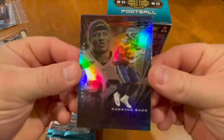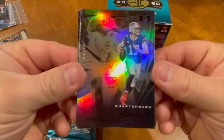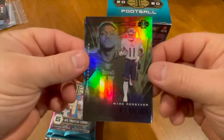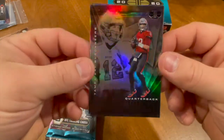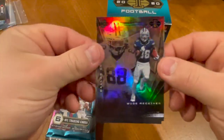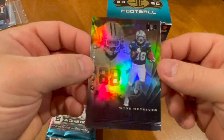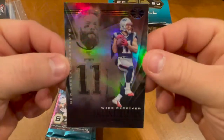We have a Chris Carson for the Seahawks, a Josh Allen — very, very nice. We have an AJ Brown — catches everything thrown at him. And we have a Tom Brady base card, very nice. A CeeDee Lamb rookie card — hopefully Dak comes back healthy next year and starts tossing to him. And a Julian Edelman, missing his boy Tom Brady.